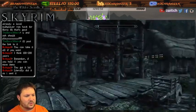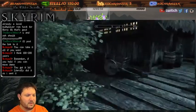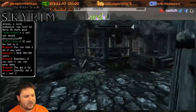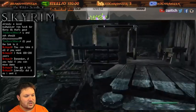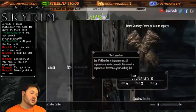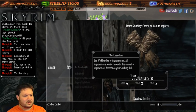Oh man, as much as I'm gonna love playing this I'm already dreading going around and searching everything and doing everything. This is gonna be a long playthrough, guys. Use workbenches to improve armor - all improvements require materials, the amount depends on your Smithing skill. Let's go to the shop.